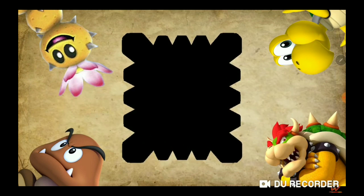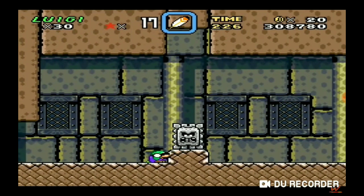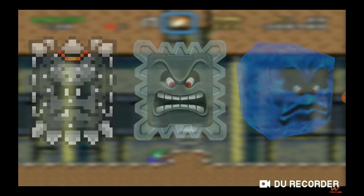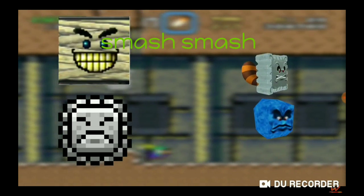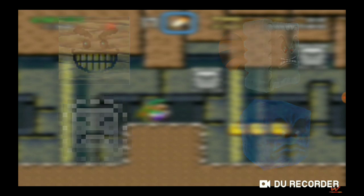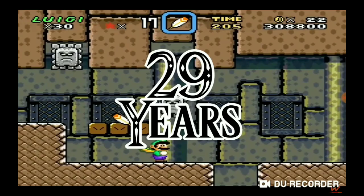Not many enemies in the Mario universe are as stubborn and tough as this one — the Thwomp. These stone guardians have been in the Mario games for quite some time now, and over the years they changed quite a bit. New variations, complete revamps of the enemy, giving them new roles in the games, and way more. So let's see how this enemy changed over the course of 29 years.